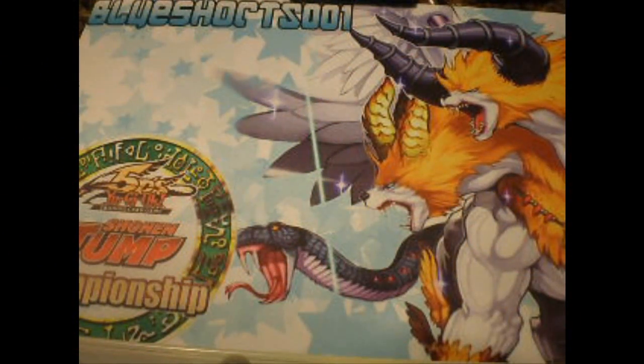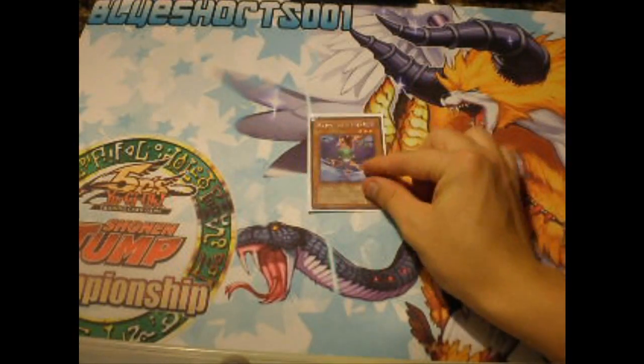What's going on YouTube, this is BlueShort0001, and today I'm going to show you some combos that Twilight can pull off. Combo number one involves Black Wings.